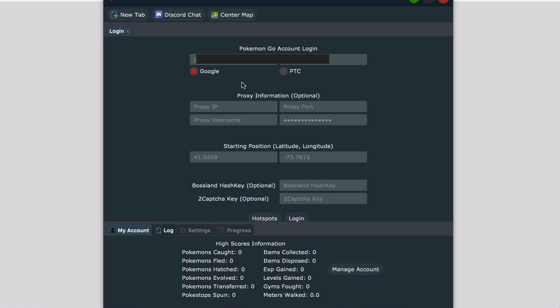Logging in here, you want to log in with a Google account or a Pokemon trainer account, whichever one you have. Proxies, if you want to use them — you don't need those necessarily. Your starting longitude and latitude you can add in right here. This will help you to start off where you want to right off the bat. I've just dropped in the latitude and longitude of Pier 39 in California. You have your Bossland keys and capture keys — not needed so far. If you're running more than one tab at a time, you'll probably need those along with proxies, but for one account you should be okay.